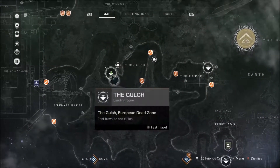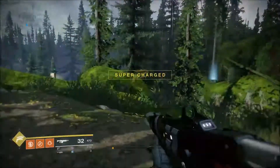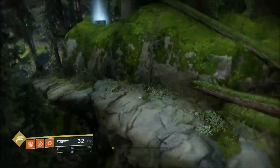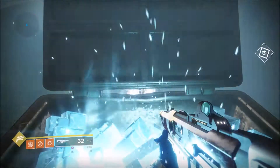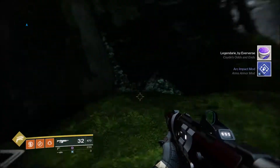For map number three, you want to be spawning over at the Gulch. As you're just in there, it's literally pretty much right opposite — you just turn to the right and you can see it over there. Jump across the canyon onto the ledge, grab the chest, and grab the legendary Eververse 'Odds and Ends' or whatever that is.